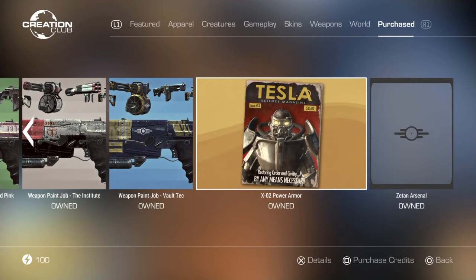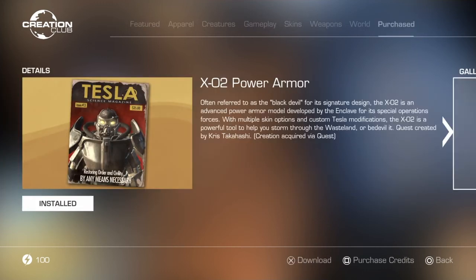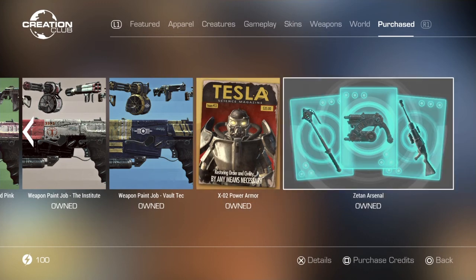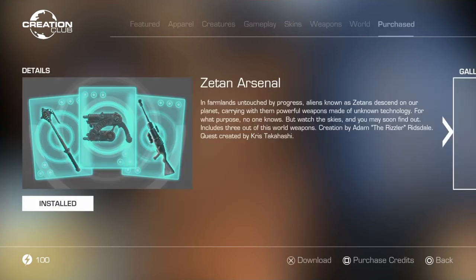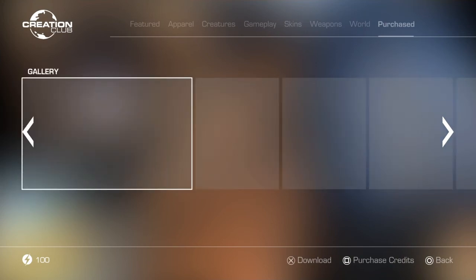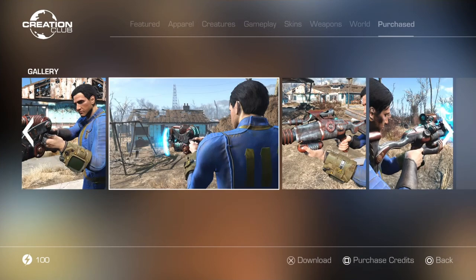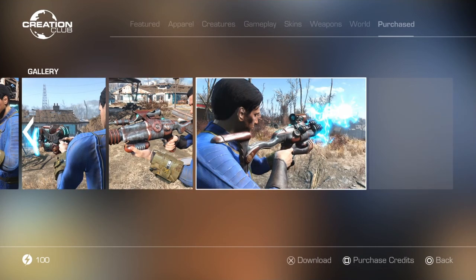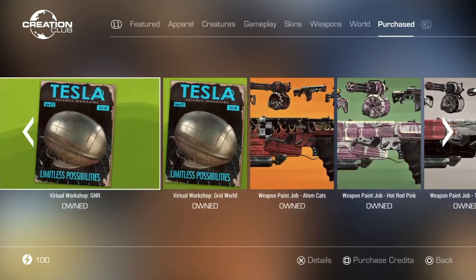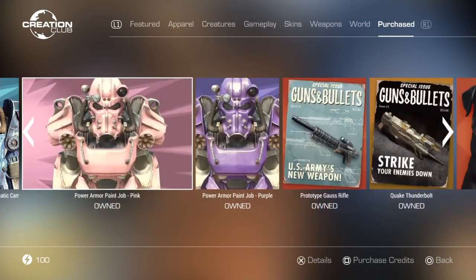The XO2 Power Armor is actually the Enclave one — I got confused earlier. Last but not least is the Zetan Arsenal, which includes three customized weapons from the Zetan Aliens. It's got a really nice story, the weapons are cool, and it gives you more alien ammo along with a new way to craft alien ammo.